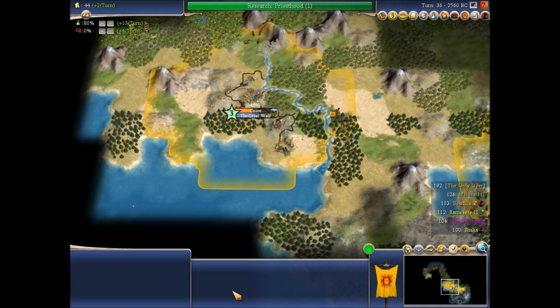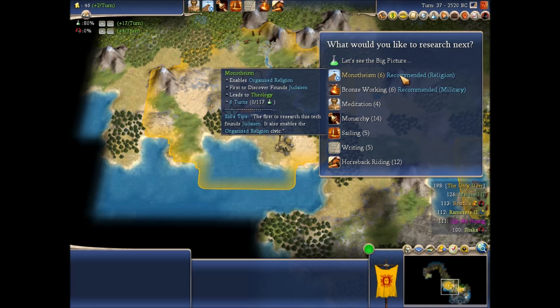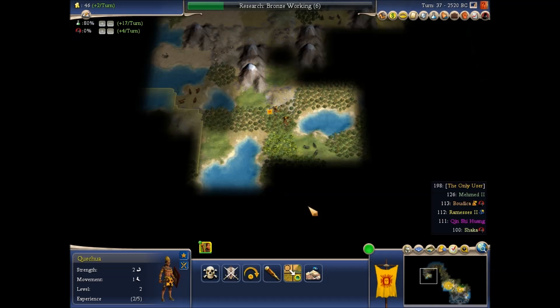You go here and next turn you'll build a cottage. The Lord bless you and keep you, the Lord make his face to shine upon you and be gracious to you. Let's get bronze working — that's required for that cottage, I guess. Just build improvements.